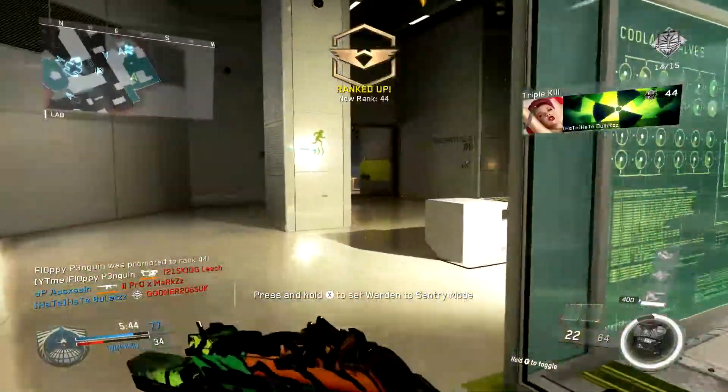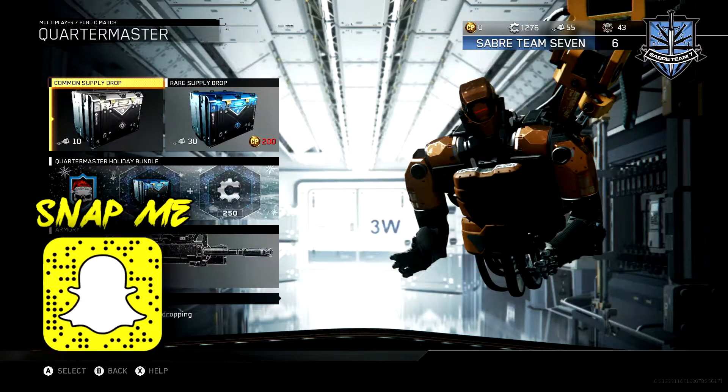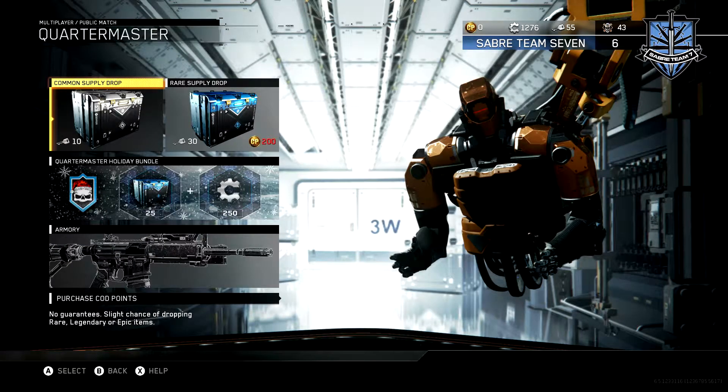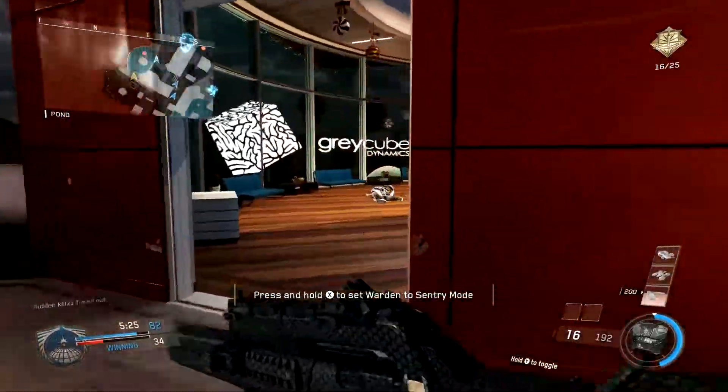They've also added something in the Quartermaster — a Holiday Bundle. This bundle will cost you 2,500 COD Points, which is a little bit expensive. However, you do get 25 rare supply drops, which is absolutely brilliant — I think it's more than your money's worth. You also get 250 salvage points, which is really good too.